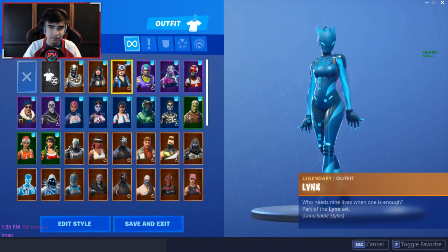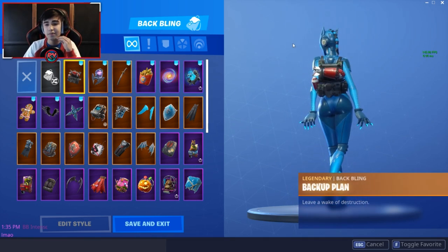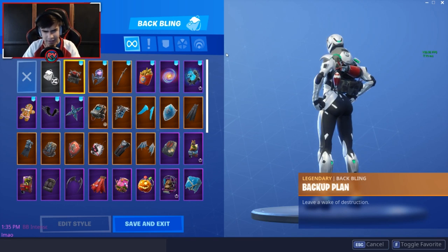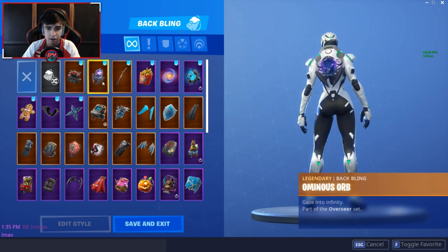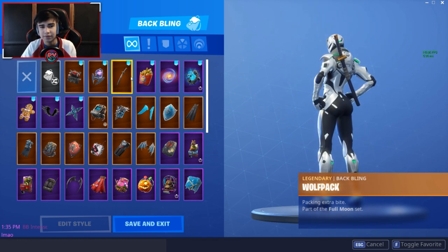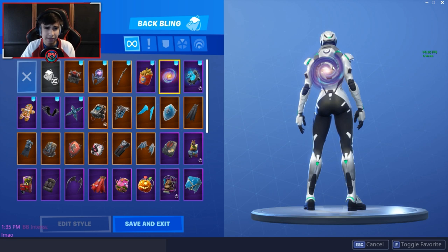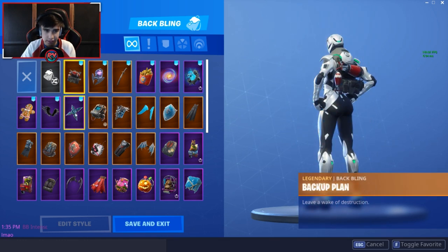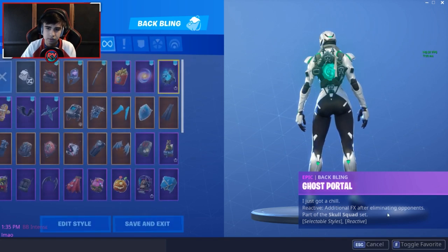I'm going to put on the blue Links to show you guys the shuriken combo — actually, I love Eon way too much so I'll use Eon. The Backup Plan came with Twitch Prime along with Havoc — that's probably one of the rarest back blings I have. Ominous Orb came with Fate, Wolf Pack came with Dire, Deep Fried came with Beef Boss, Galactic Disc from the Galaxy skin. I use Backup Plan, Galaxy disc, and the Shuriken the most.